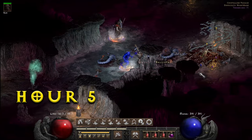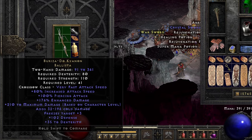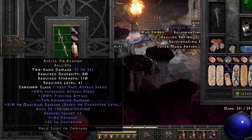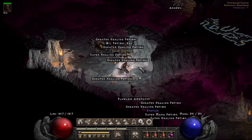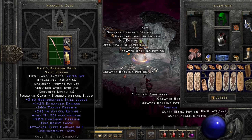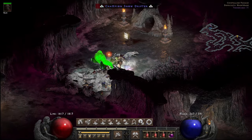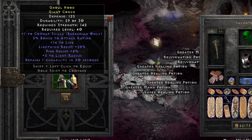Over in the Crystalline Passage, we got back to a couple solid uniques. The Buriza-Do Kyanon Ballista — ridiculous added attack speed, 100% piercing, awesome enhanced damage, great cold damage, freezes target, and plus 35 to dexterity — an awesome find for a strafer or multishotter. Then came across the unique Grim Scythe, Grim's Burning Dead, which has plus three to necro skills and great fire resistance, but is otherwise built for a melee character. And a decent rare Giant Conch with plus one to Barb combats, 5% bonus attack rating, a bit to life, and some Lightning Res.